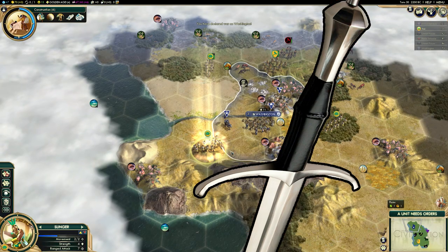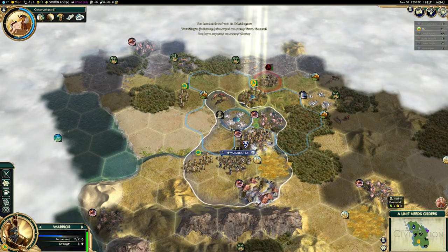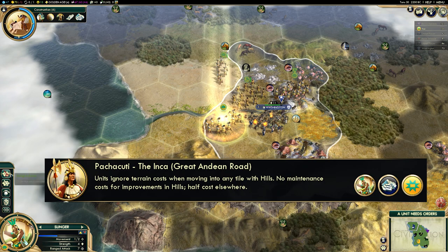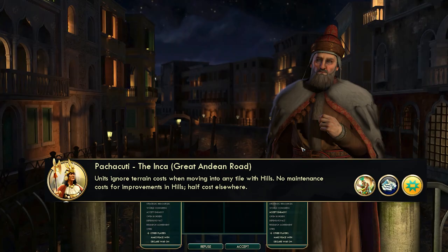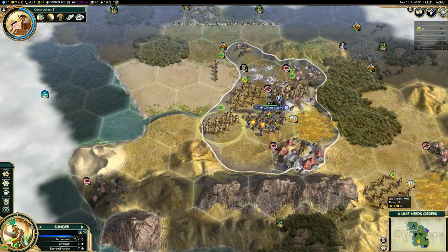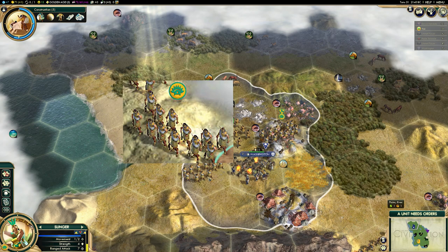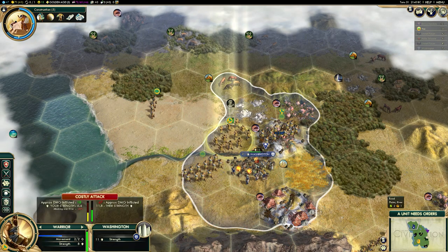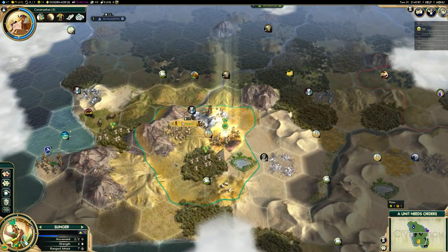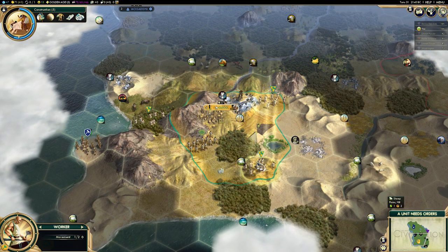Starting off the video with a declaration of war — you know it's going to be a good one. Today I'm looking at the Inca, and they're really interesting because when I'm playing them, I kind of feel like I'm playing Civ VI. They have these terraced farms that behave very similarly to districts in Civilization VI, and their unique unit is a Slinger, which we all know is the first ranged unit in Civ VI. Overall, I kind of felt like I was almost merging Civilization V and VI with what is undoubtedly, yet again, another very powerful Civilization that I've slept on up until now.